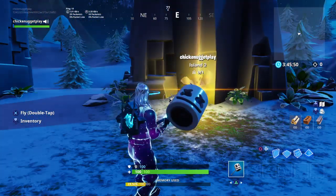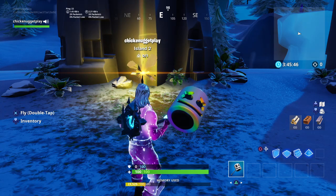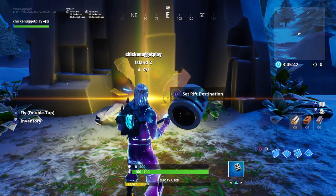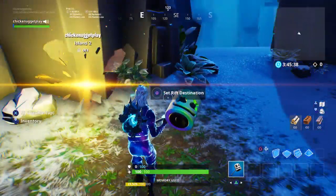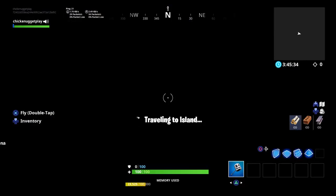Hey guys, today I'm going to be teaching you how to do a glitch. You have to go into Island 2 — it won't work in Island 3 — so you just jump into Island 2.